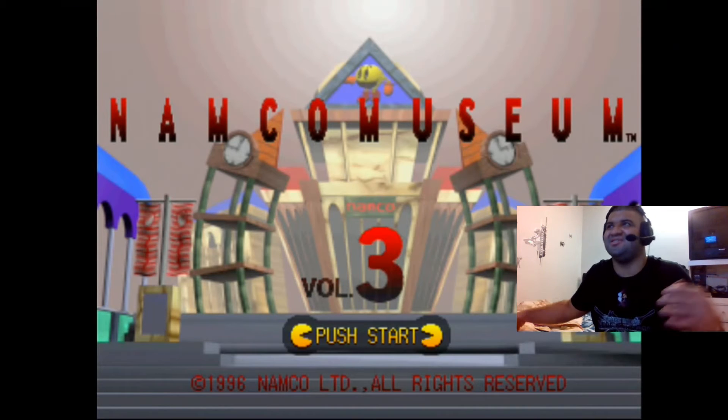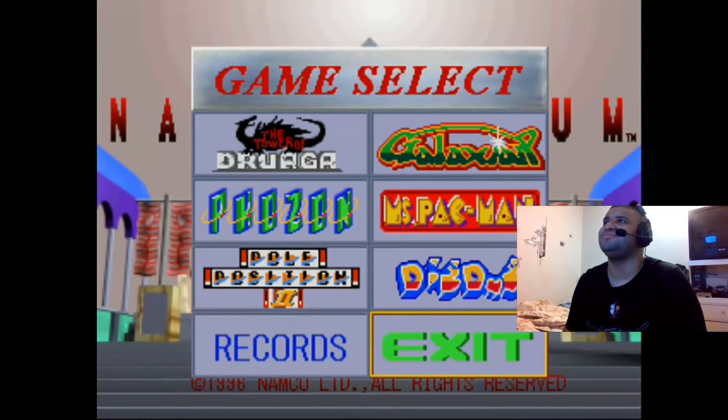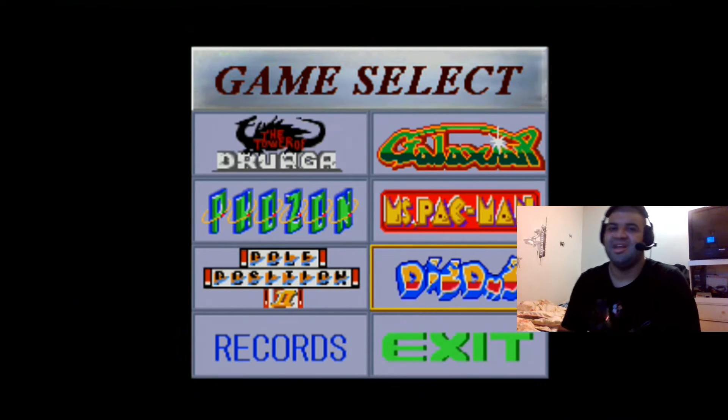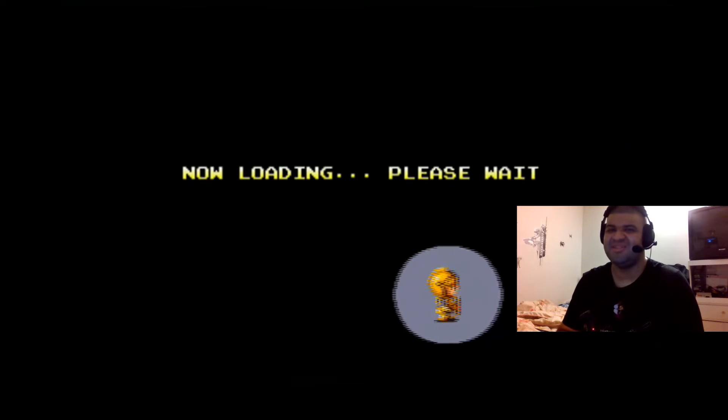So let's continue on — only two games left. We already did Pac-Man and Dig Dug. I did say I was going to do Pac-Man for the last one, but let's do Dig Dug this time. Basically in Dig Dug you turn around, eliminate all the enemies, clear the board — that's about it.